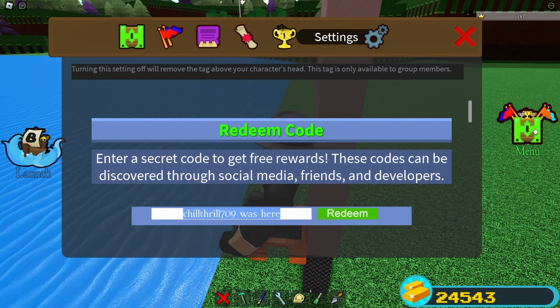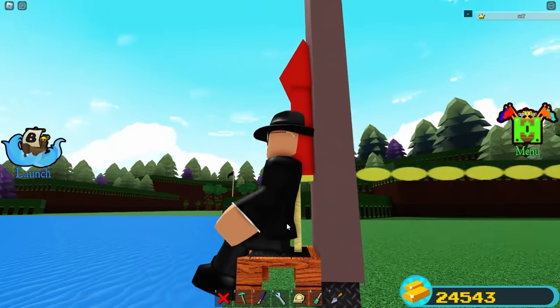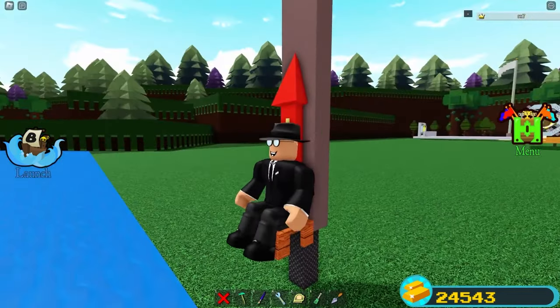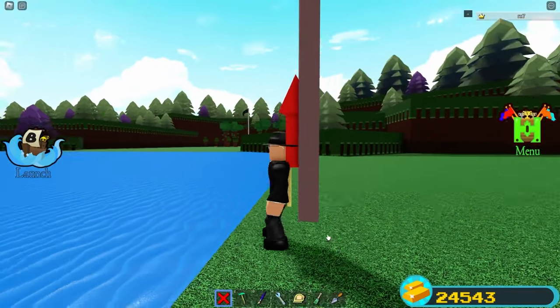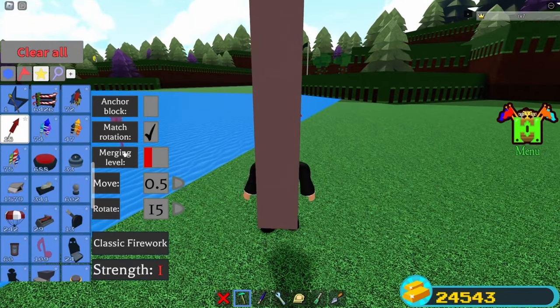Claim that code to get the firework block. Place it exactly like this so it connects to your body and to the metal block. Then delete the seat and delete the rod. As you can see, we can move with it. Now put Match Rotation on and place any type of jet you want — I'm going to use the purple jets because they're faster.